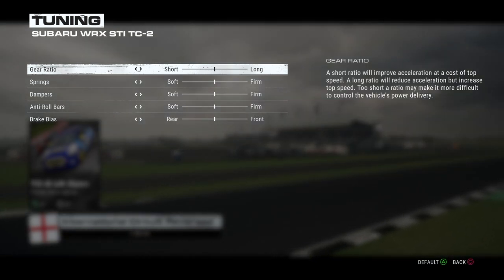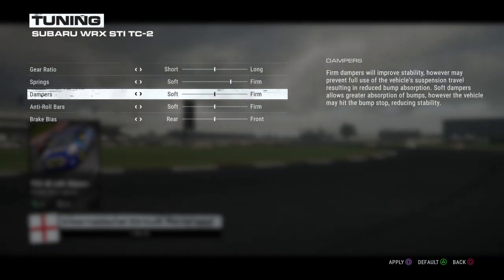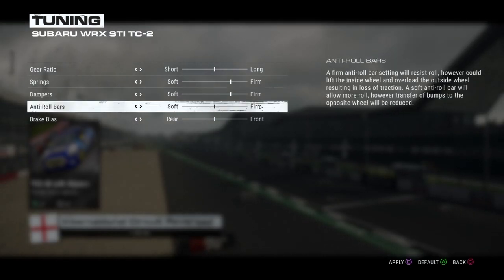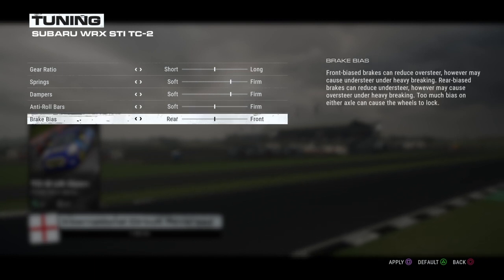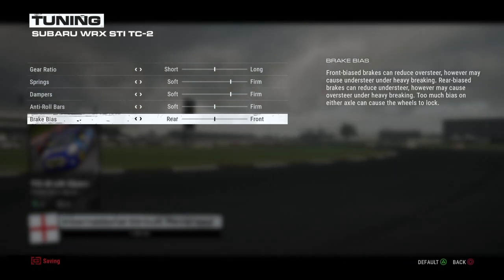Here are the tuning options in the game — it's pretty minimal: gear ratio, springs, dampers, anti-roll bars, and brake bias. I'll probably put the springs up a little bit firmer, dampers slightly firmer as well. The anti-roll bars I'll probably leave alone and brake bias I'll leave as it is. Like I said, I haven't played this game — this is my first time — so I just want to see what the car is like on track and see how it handles, and we'll go from there.